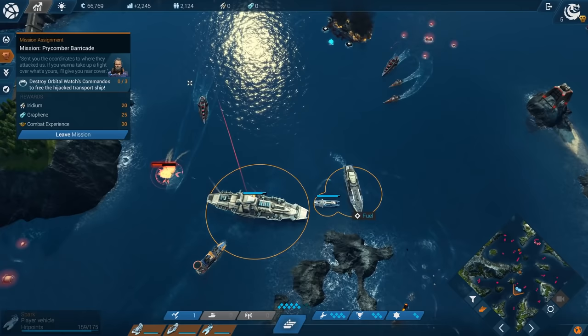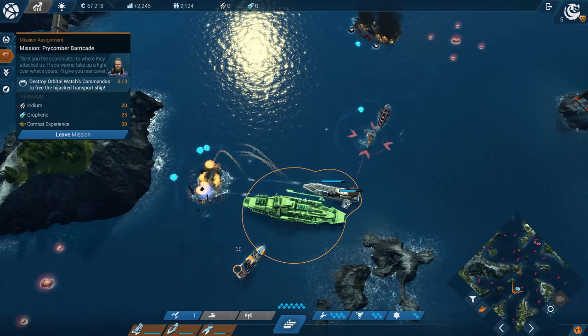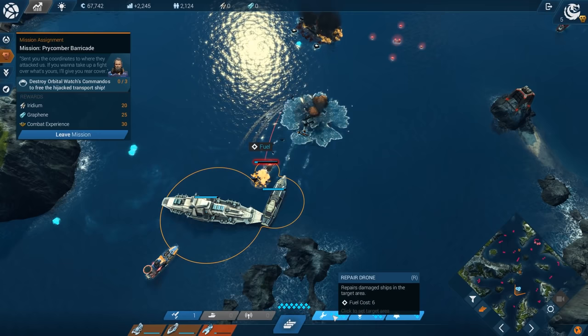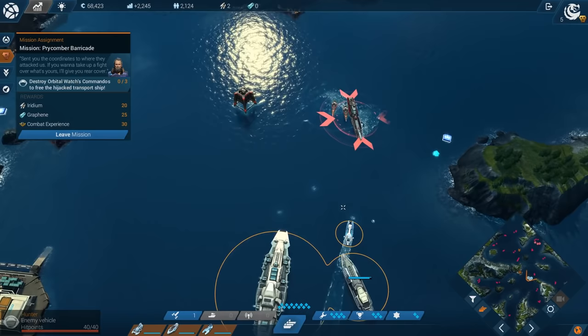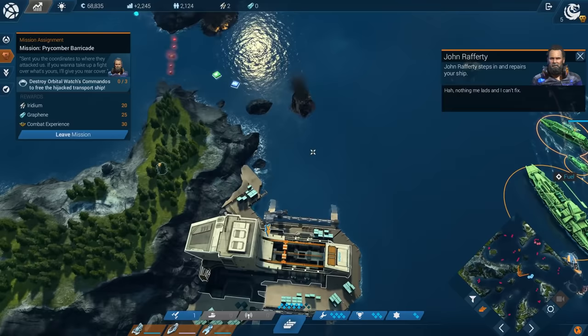Those enemies drop fuel when destroyed. We can use fuel for special actions — for example, a missile barrage that destroys ships instantly. We also have support fleets that bring in additional ships for a short period. There's an EMP pulse that stuns enemies, very useful against dreadnoughts. Support actions include a repair drone to heal our fleet, a shield so ships take no damage for a time, and a mine that destroys enemy ships.